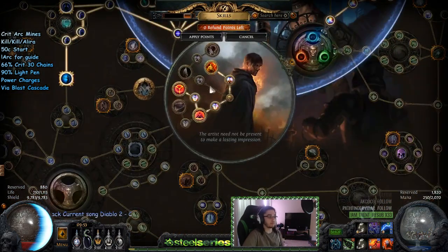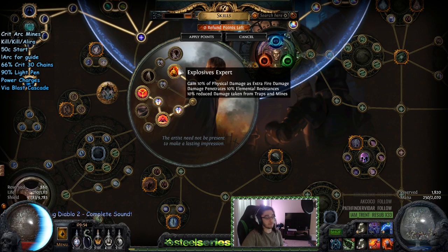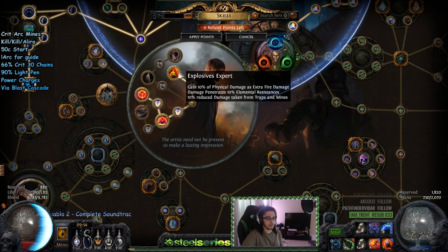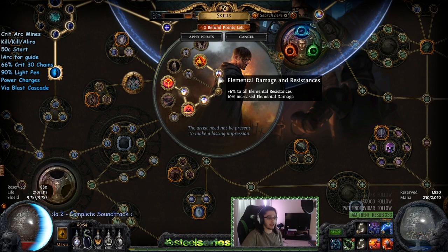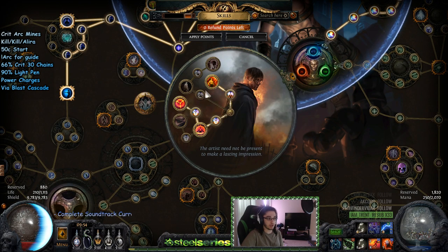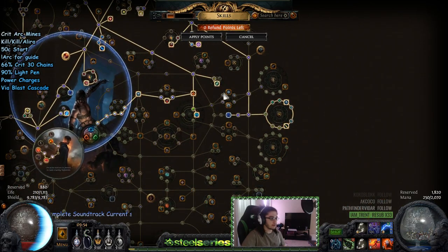You also get 40% increased damage when you detonate mines recently — not crazy but nice. 20% mine laying speed is very good for clear speed and single target since you can continuously place mines. Then there's a 20% chance when placing a mine to place an additional mine, so instead of three arc mines you can create four — turning 30 chains into 40 chains. Explosive Expert gives 10 penetration. The small nodes give lightning damage, all res, mine laying speed, etc. Uber lab would just add mine laying speed, lightning damage, and movement speed.